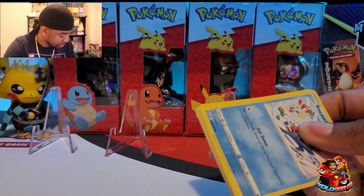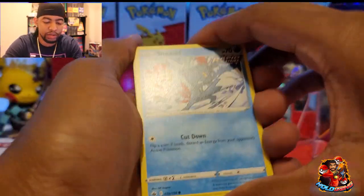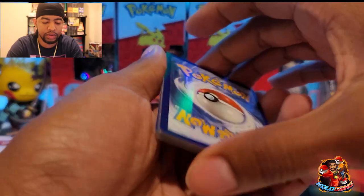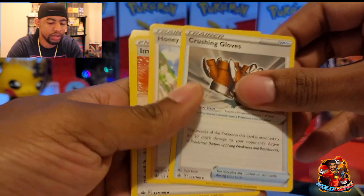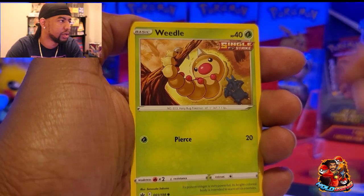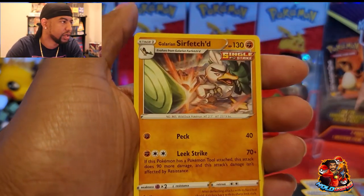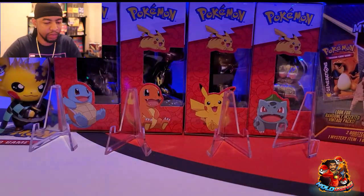I hope you guys have a good weekend. Should have shown the code card — so now we know that this is a dud. There's your code card: one, two, three, four — we're gonna guess fire, it's dark energy. Crushing Gloves, Honey, Impact Energy, Sneasel, Weedle, Farfetch'd, Castform, Black, Vesta, Ampharos, reverse holo, and Glarian Sirfetch'd. So nothing in that blister — moving right on.